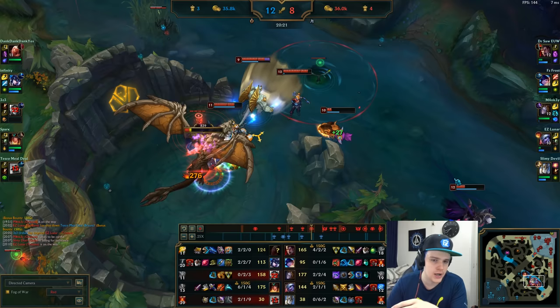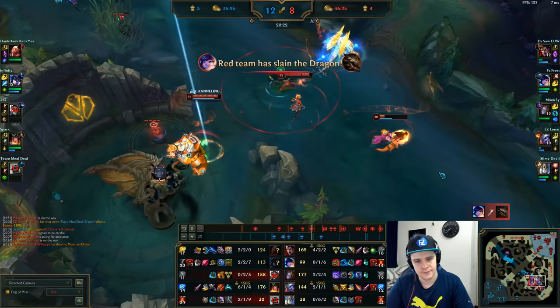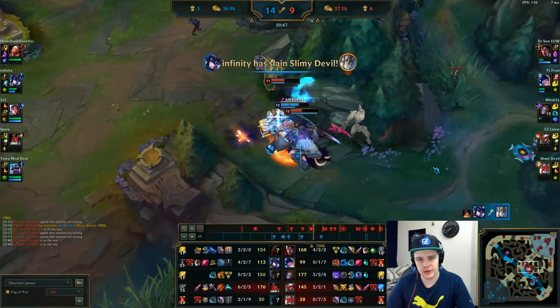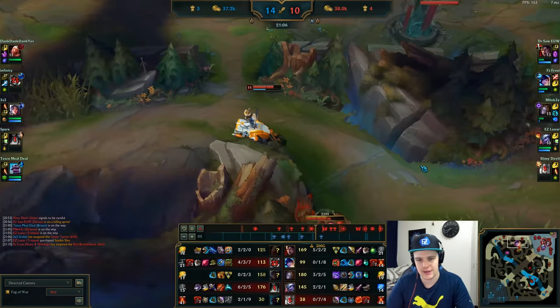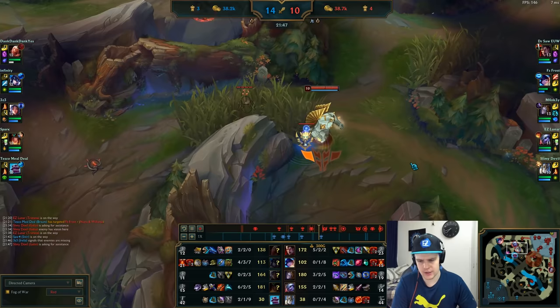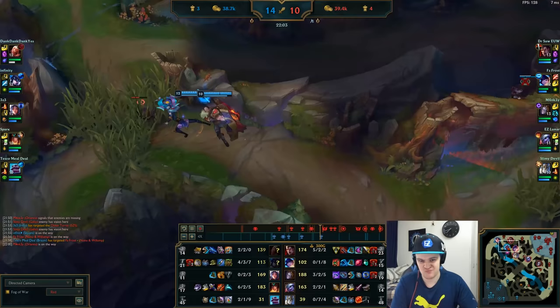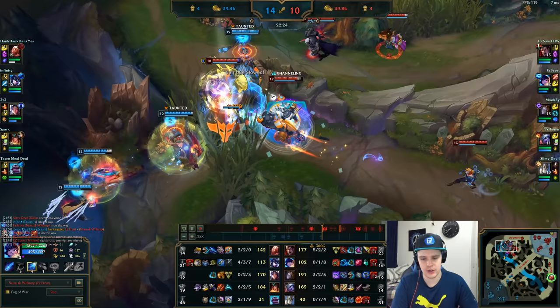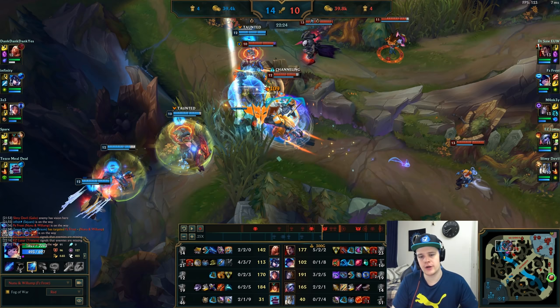That positioning and using your ult to zone their carries really carries a teamfight like that. In the next fight we do kill both of them but Tristana dies with Galio — not ideal. I leave the red buff up for Tristana. Then another fight goes down. I didn't back between these fights — I have gold to maybe finish Spirit Visage. On Nunu though, you don't really need gold to be effective in teamfights. You have a lot of healing and your skills don't cost much mana.